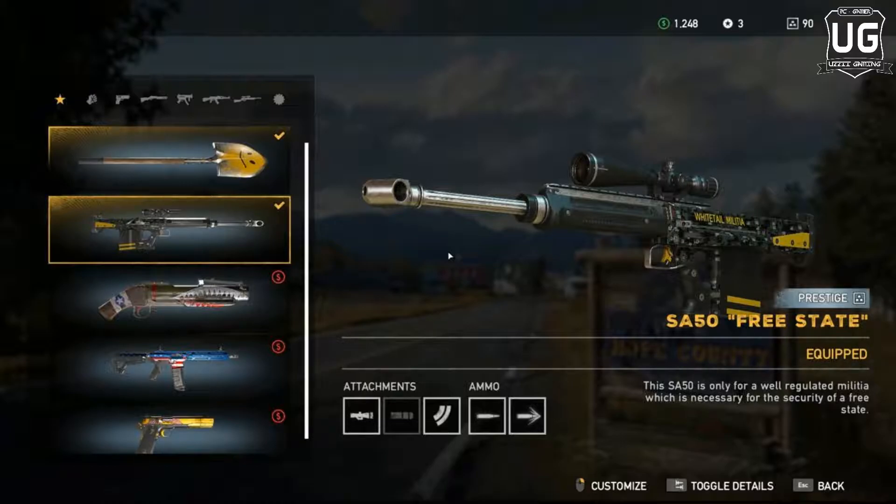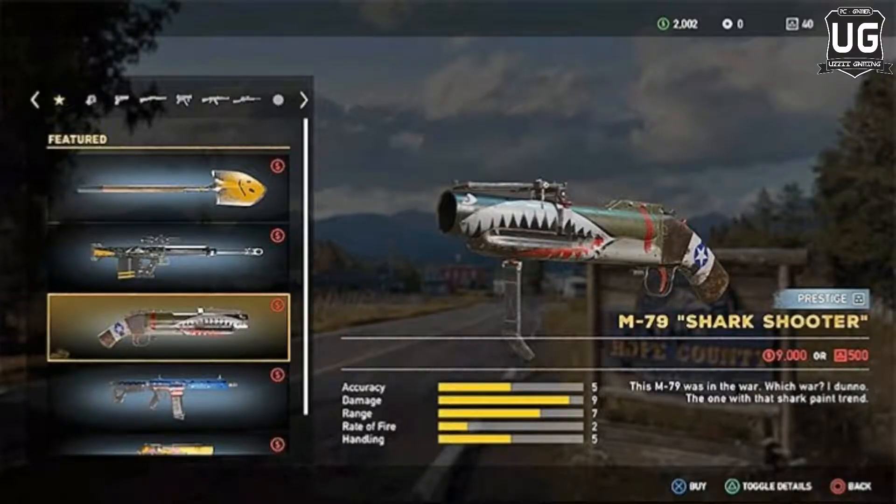In fourth place we have the M79 Shark Shooter. When a firefight goes south and cultists start showing up in trucks, the M79 Shark Shooter grenade launcher offers a quick way to recover. Its destructive splash damage grenades can make short work of enemy groups and easily take out incoming vehicles. It does have a short firing range, so be mindful of your aiming arc and spacing. The Shark Shooter also replaces your sidearm slot, freeing up your other slots for more powerful weapons.